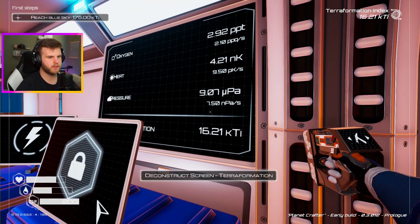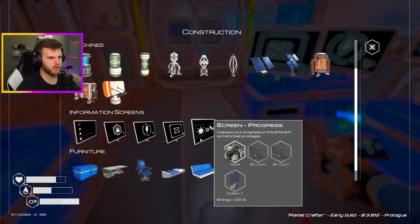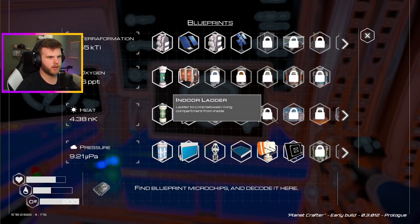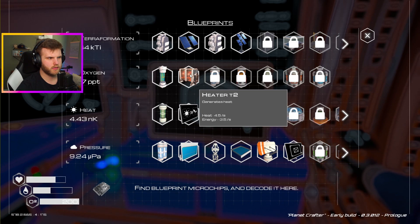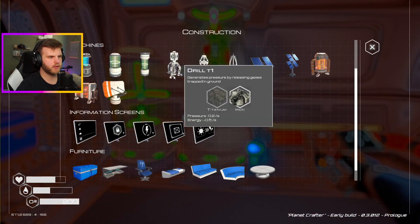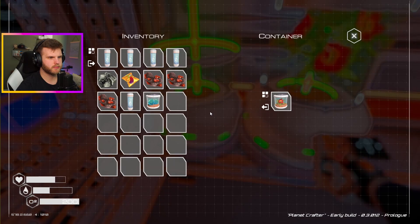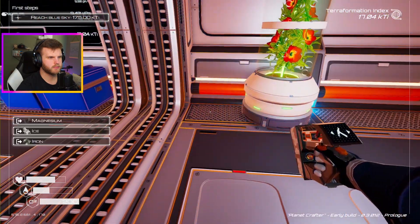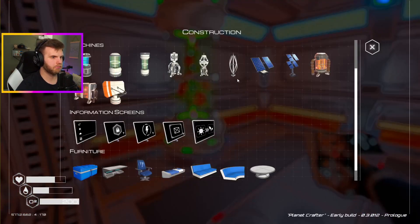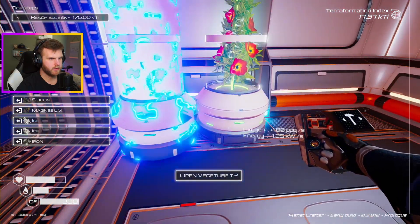I think that's a progress screen right there — terraformation screen. I need silicone for a progress screen. What's a food grower? Oh, I need to make more oxygen. Is that with the heater? Oh no — that's with these guys. Oh, the veggie tubes — ice, magnesium, and silicone. Can I make a T2? I need silicone and ice. There's silicone. I don't think I have any ice. Veggie tube VT tier 2. There we go — let's put it right there.